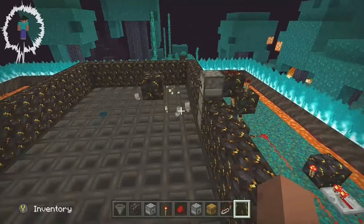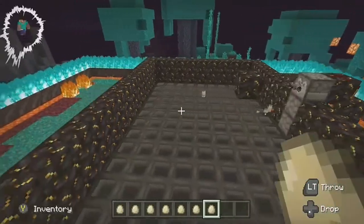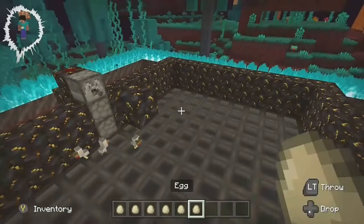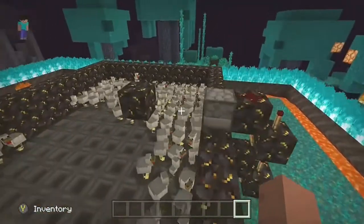If completed correctly, eggs will begin to shoot out of the dispenser, then possibly spawning a chicken. After a while, adult chickens will lay eggs into the spawner, and you will have an infinite loop of a growing population of chickens. Now you have an unlimited supply of food and XP.